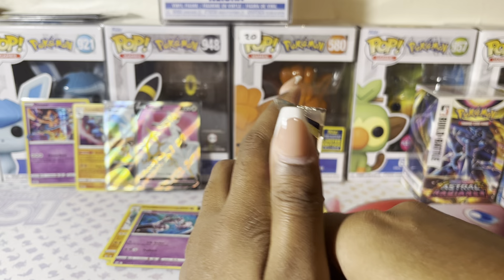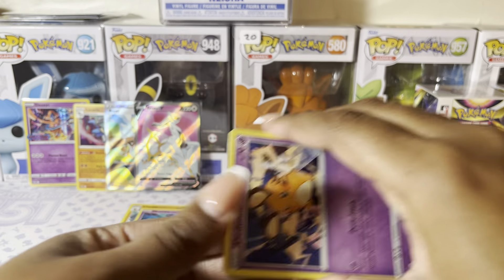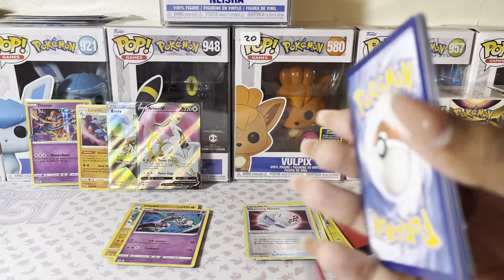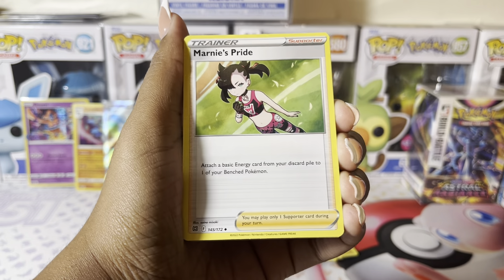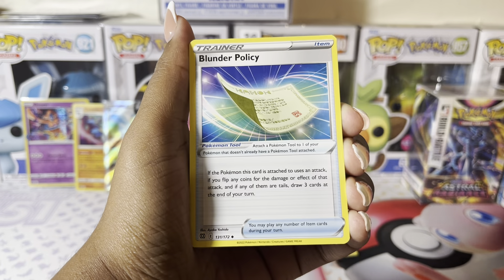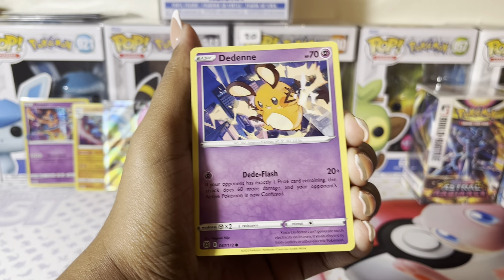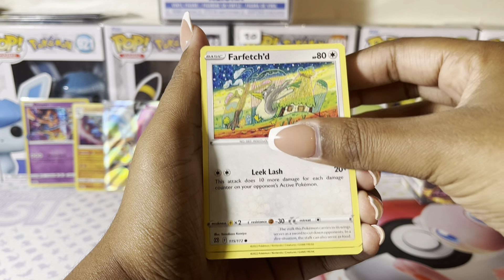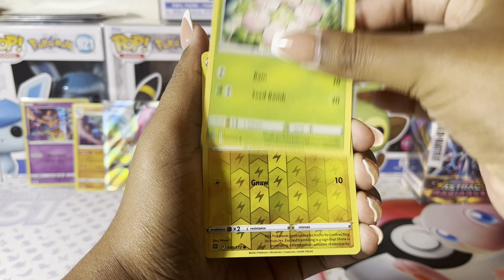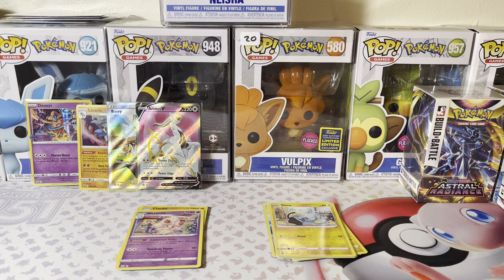It'd be nice to pull a Trainer Gallery card, just so you know — for those of you who may be new and these are older sets to you, or if you're just new to the hobby. We have Pachirisu, Blunder Policy, Dedenne, Cubchoo, Shinx, Farfetch'd, Exeggutor, Reverse Holo Shinx, and a non-holographic Alcremie. So two out of four — not bad.